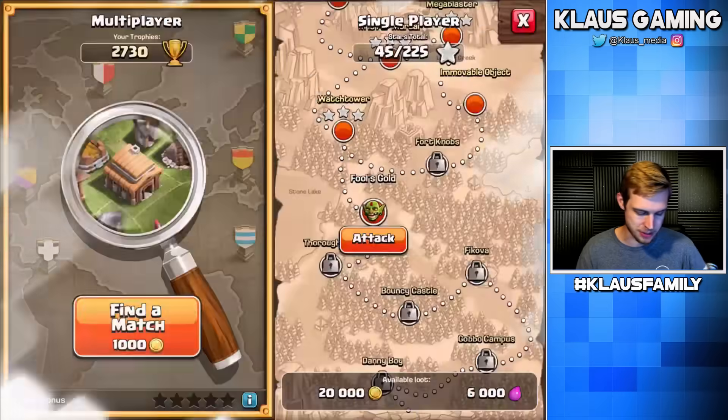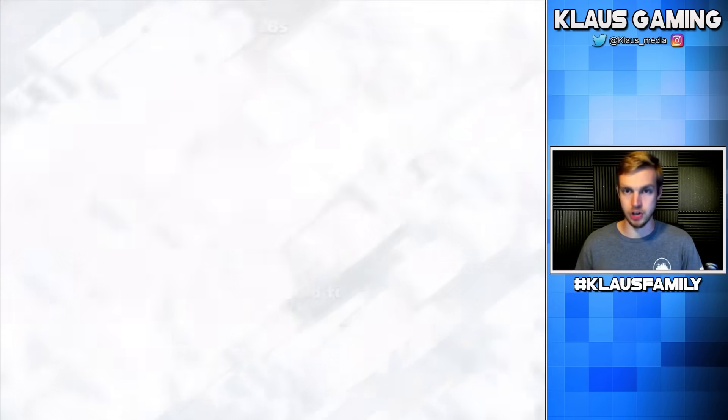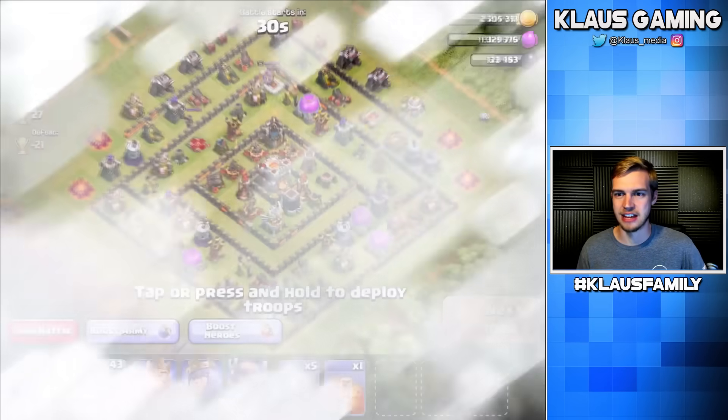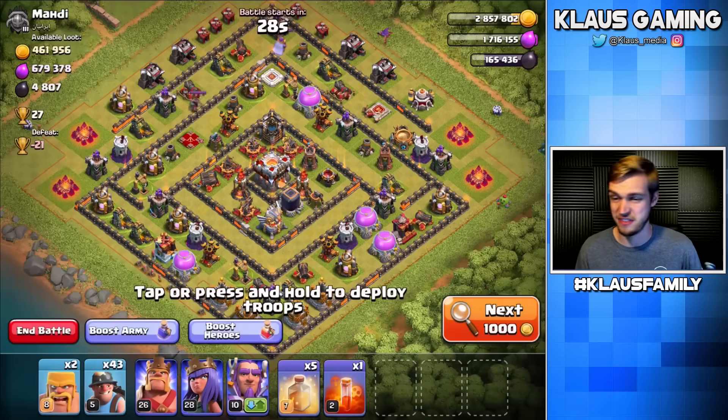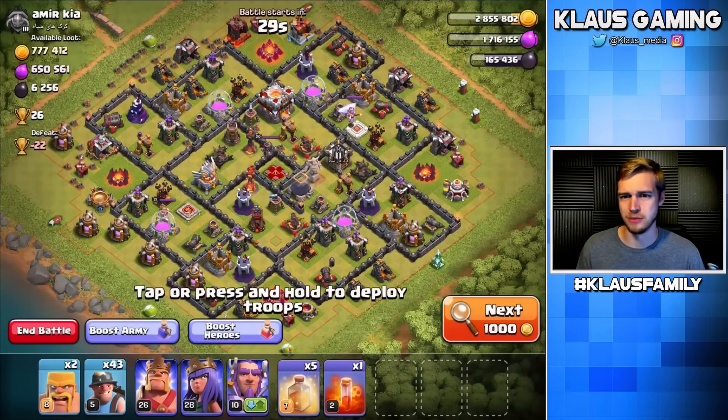Alright, let's go with a raid. I've got my miners — dark elixir for the miners, obviously — but since I need everything, I should probably find a base that has kind of everything. I need elixir because I need to upgrade my warden. But we're gonna figure it out together.